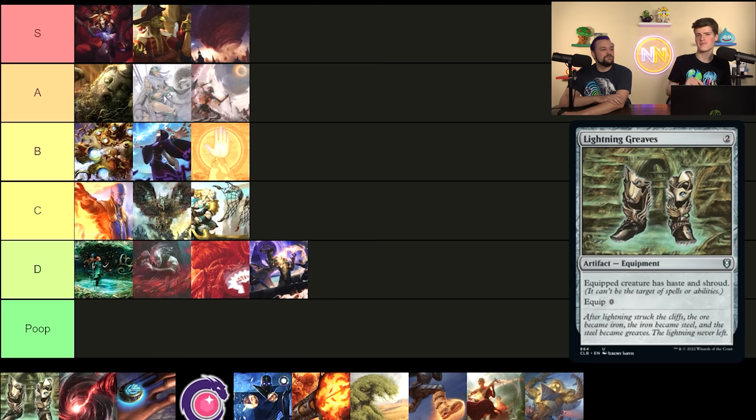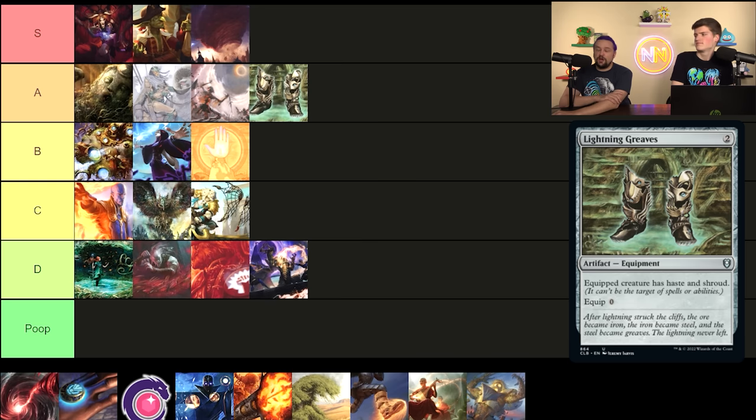Lightning Greaves — equipped creature has Shroud and Haste; one of the most overplayed cards but certainly effective in a lot of decks. I think it sees a little too much play but it's still very, very good — I think this card is an A. When you have it in the right decks, it performs incredibly well. You can put it in elf ball decks to give all your elves haste and tap for mana, or throw it in any deck where your commander needs haste and protection. It's a game changer — with commanders like Atali or Kaliya, having Greaves makes your deck go from okay to 'we have to stop that.' It's like taking an extra turn.